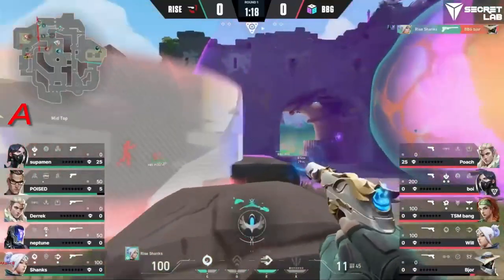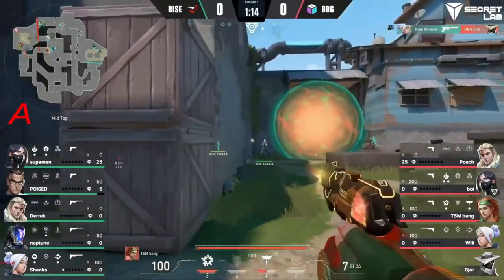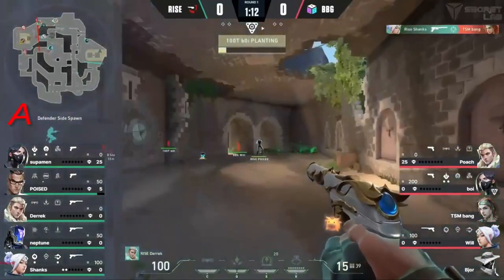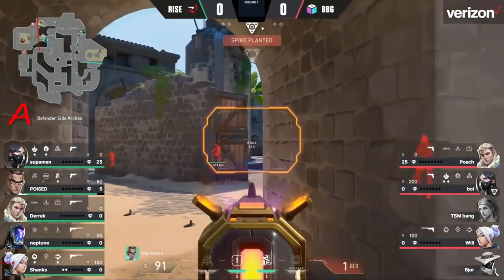A lot of different maps as they start tailing this play towards B. The execution is happening now, built by Cameron, and it is fast. There's a lot of mid-control here in Shanks. They wanted him to pop off right away, and it's just Mr. First Quarter to start things off.